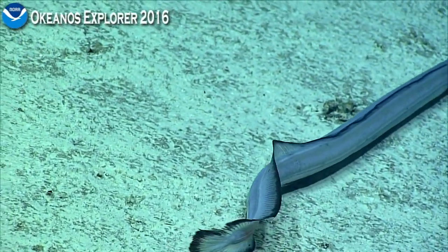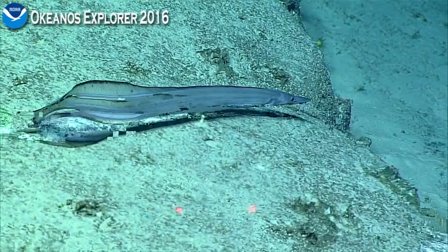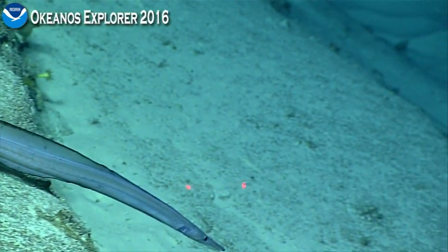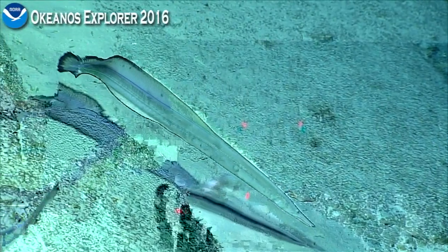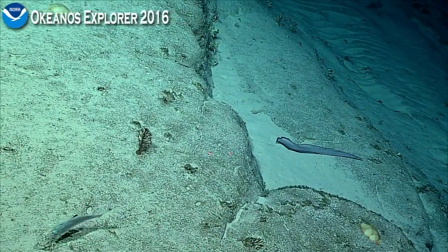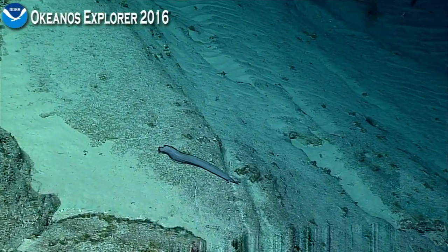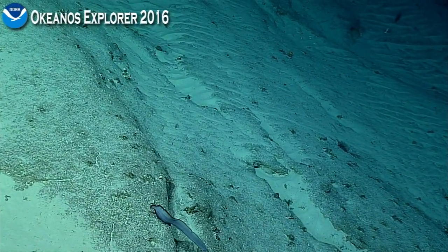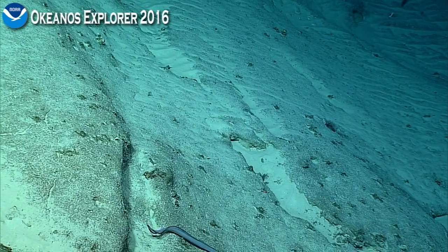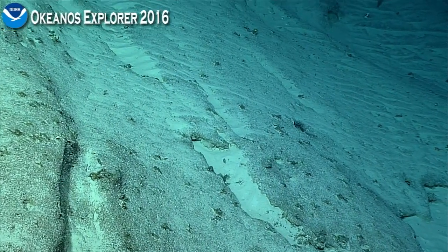It would be really important to zoom in on the head and also the top of the body just behind the head, because there are a couple of genera of these. The nostrils are really important for identifying them — the posterior nostril. Some of them actually have that nostril behind the eye, and some even have a posterior nostril on the back of the head, believe it or not. So this one's not cooperating; it looks more anterior. This sure looks like Netostoma parviceps to me. Would you agree, based on that tail? Because that's the only one I'm aware of that's got that really flowing, well-developed dorsal fin, caudal fin — whatever you want to call that.